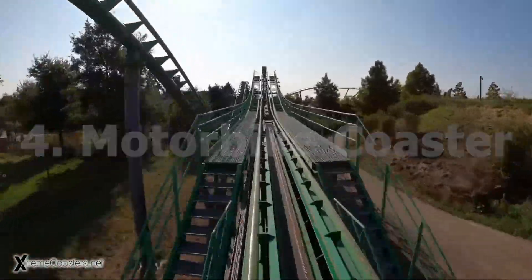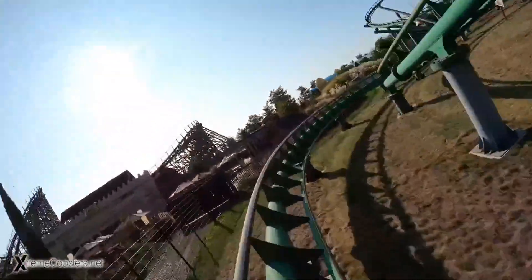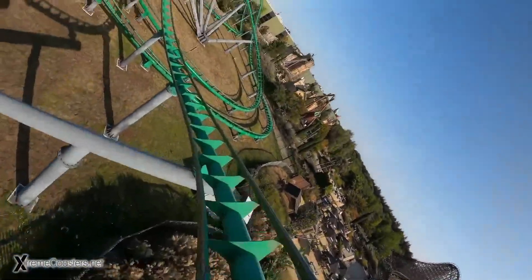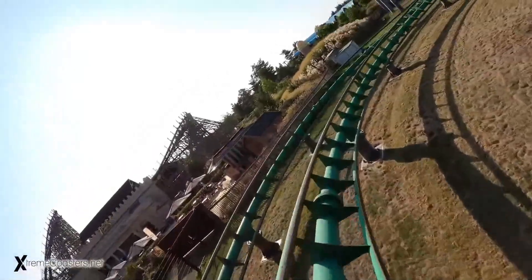Number 4: The Motorbike Coaster. The motorbike coaster is a coaster where you sit on a bike in a forward-leaning position. The first ever motorbike coaster was made by Vekoma, but Intamin and Zamperla have since created similar designs. Each seat was designed to replicate the seating on a motorcycle and allows free upper body movement.